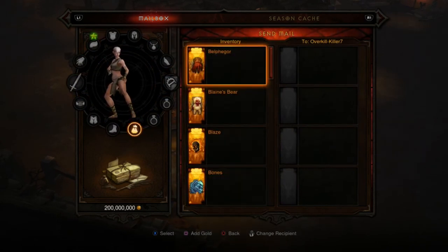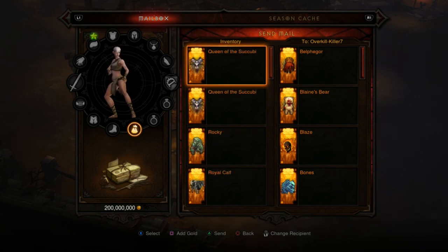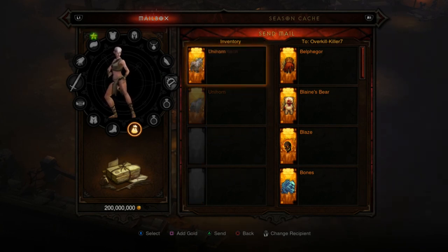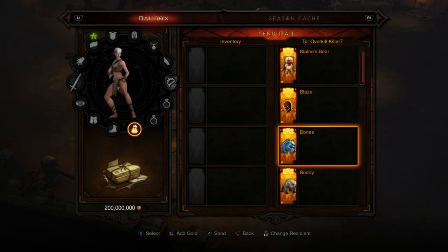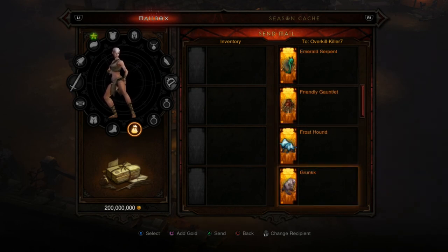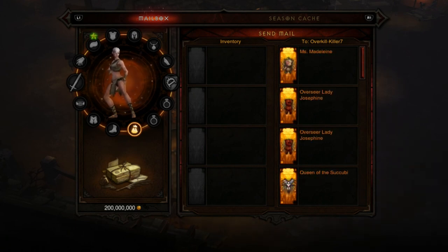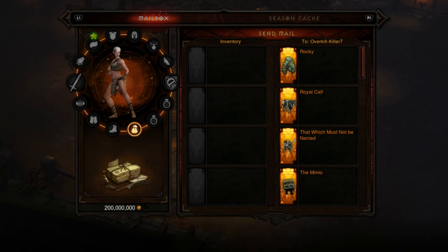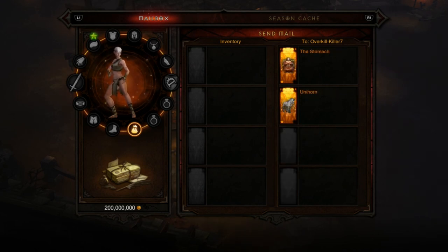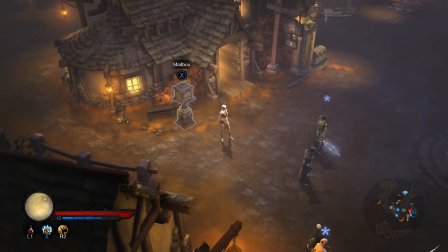You can mail all of these pets over. You've got Blaze, Bones if you have a pre-order account, the Emerald Serpent, Friendly Gauntlet, Frost Town, and so on. You can send all of these to your other account — it's going to slow down and may crash the game. Let them successfully send and there we go.